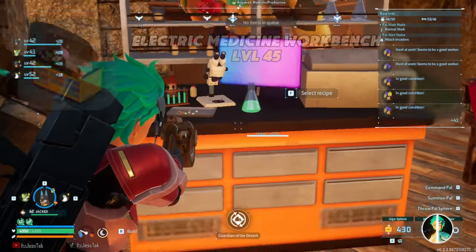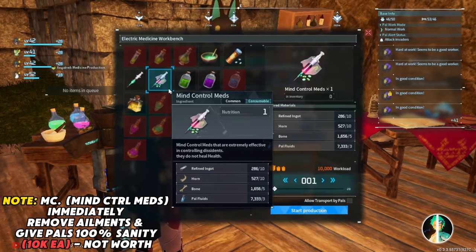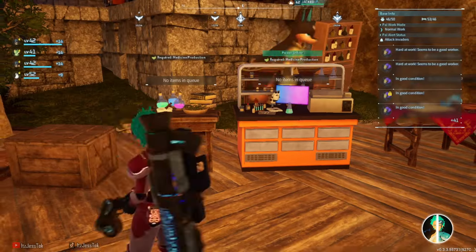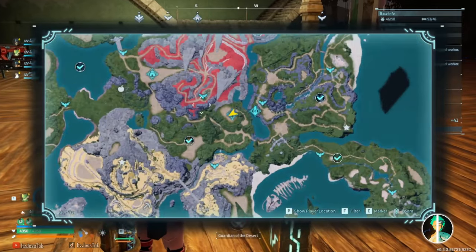The more efficient one is known as the electric medicine workbench, which you really don't need to worry about — this is just for mind-controlling medicines. It's just to deter pals from being depressed or whatever, but the funny thing is that this also helps them from being depressed. Anyways, I'm going to show you how to forcefully medicate your pals.